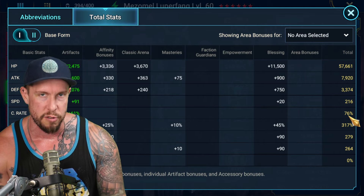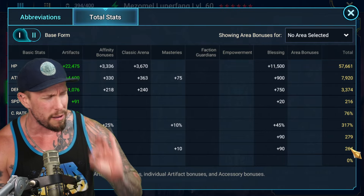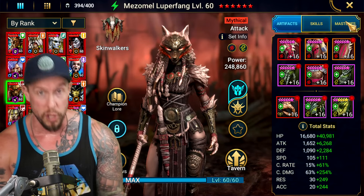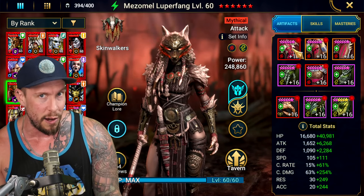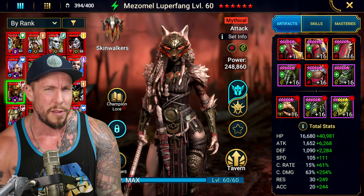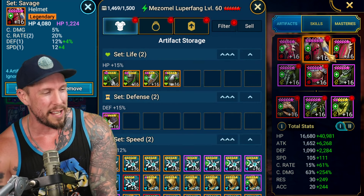We are a little light on accuracy if we wanted to take full advantage of the True Fear on the alternate form and the decreased defense on the base form. You can see the gear that I have on her — pretty good gear. Went for a lot of speed, with triple speed rolls here and there, including the mythical stat.